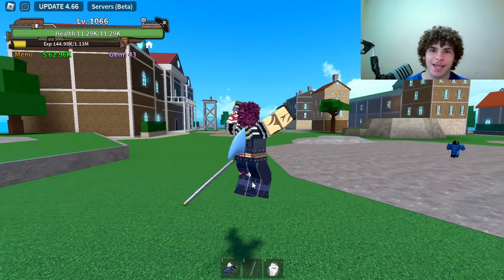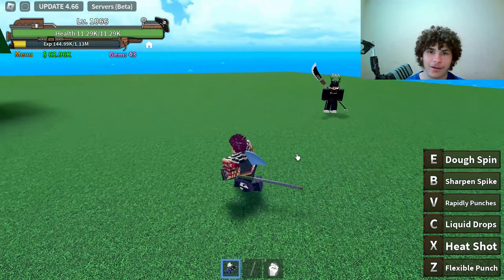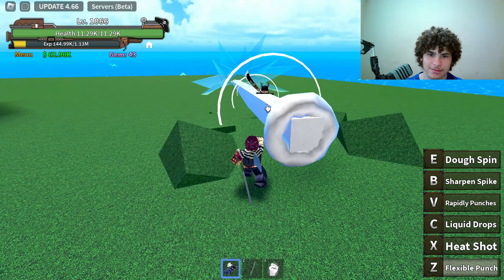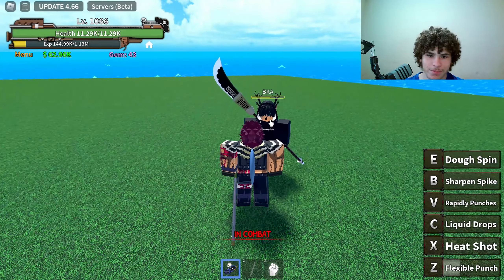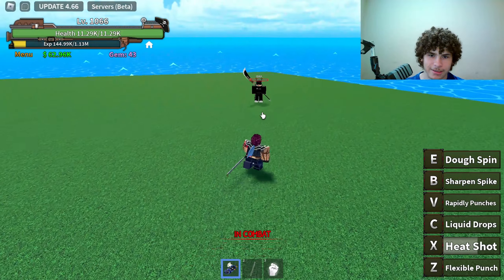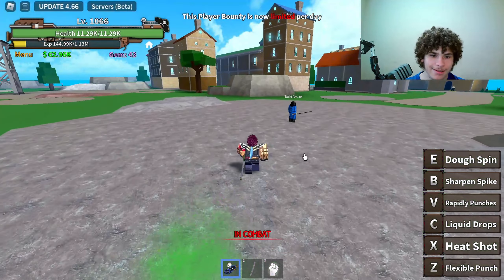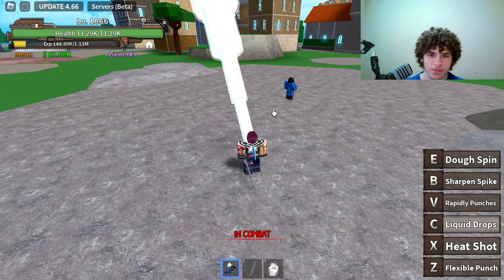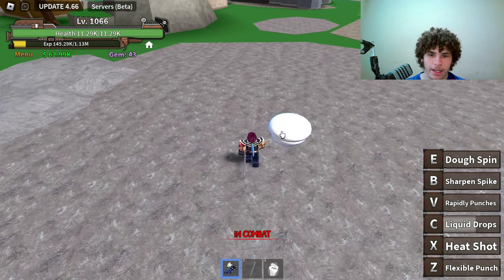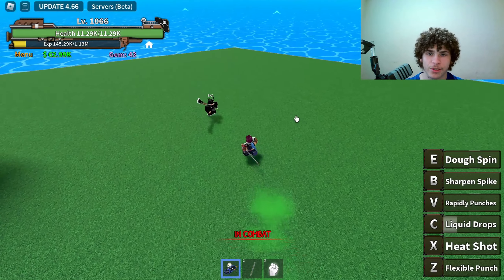The next game I'm going to be testing the Dough Fruit in is King Legacy. The first ability on Dough is called Flexible Punch — bam, half his HP just like that. Then we have Heat Shot. The third ability is called Liquid Drops — it turns the whole area into liquid and makes little spring things that trap players or NPCs.